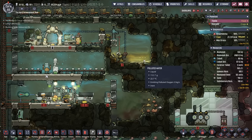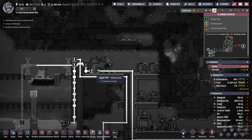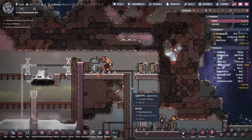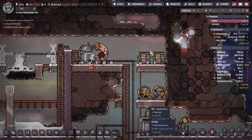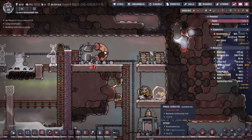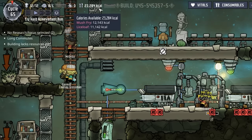The polluted water tank is pretty much drained. We've reconnected the desalinator, but it is definitely a beast — it has to be emptied all the time, the duplicants have to run on the manual generators to keep it going, and I think that's the reason our calories are starting to suffer.